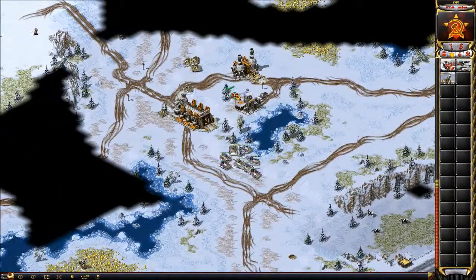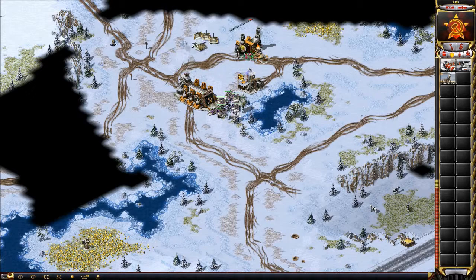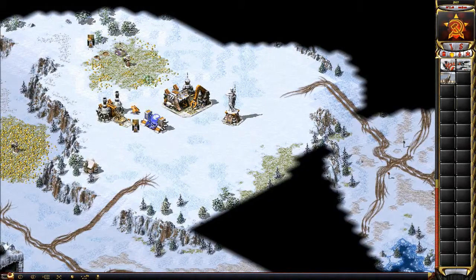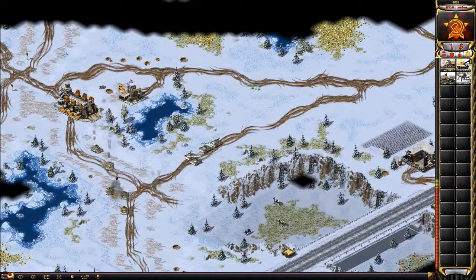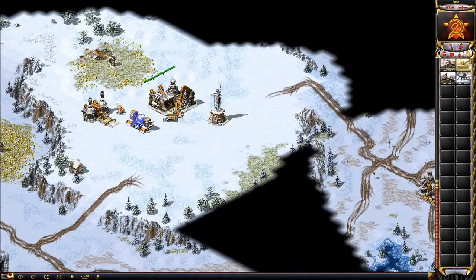Even though I sent two tanks to kill his miners, I still have one miner more than him, and he didn't hurt me right away. I'm producing from one factory and I have more tanks. I got lucky with that barrel — he didn't blow it up. Notice how it looks like I should build a second factory since I have almost four thousand credits, but I'm not gonna.